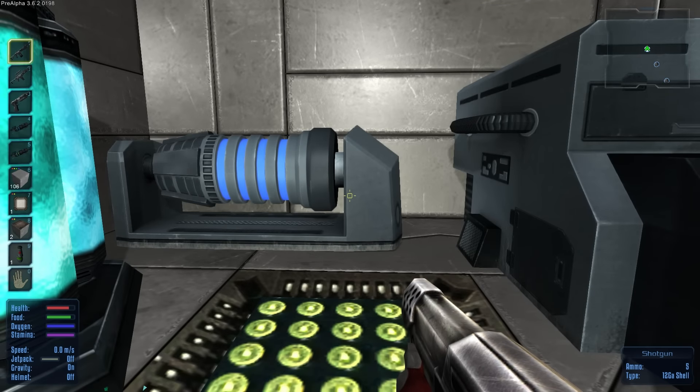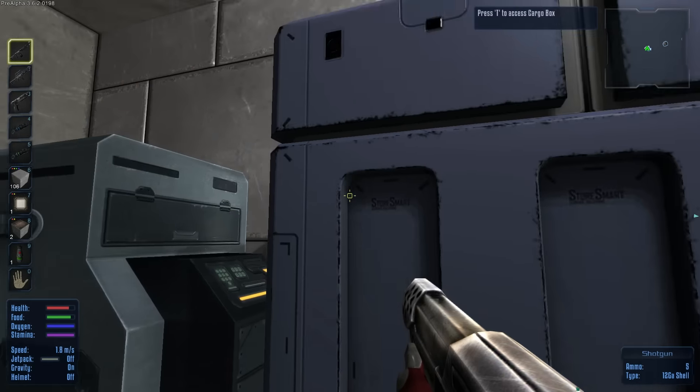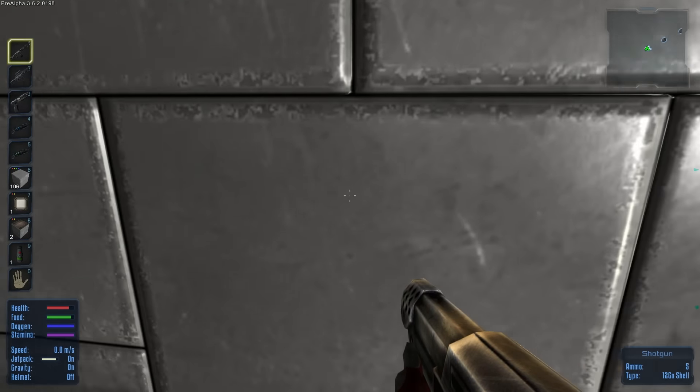Hey guys, it's KJ48 and welcome back to my Imperial and Galactic Survival Let's Play. This is episode 17 and we have made everything we need for the hover vessel, but we're going to actually start on our farm before we build the hover vessel. I'm hoping to get both done today — I'm thinking we can and it shouldn't be much of a problem.